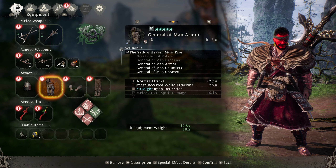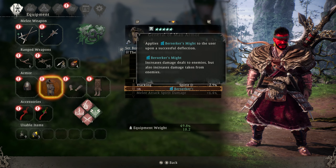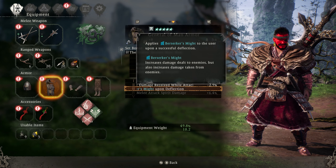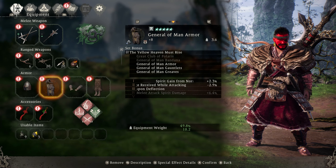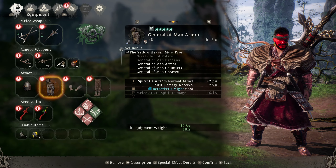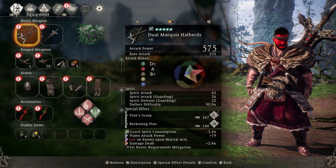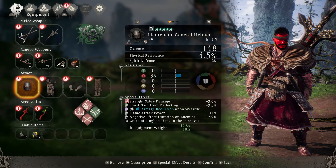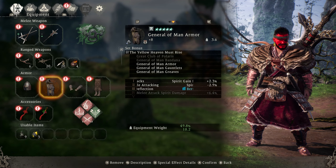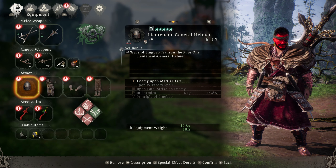Berserker's Might upon deflection is the one you really want. Every time we deflect an attack from an enemy, it increases our damage dealt to the enemy but also increases damage taken from the enemy — it works like amplify damage. I'm running three pieces of the General of Man armor: the armor itself, the gauntlets, and the greaves, giving me that three set bonus. Using a weapon with a set bonus requirement mitigation effect negates one of those set bonus requirements, so we automatically qualify with four pieces for Berserker's Might while only using three armor pieces. This allows us to use a secondary armor set ability.